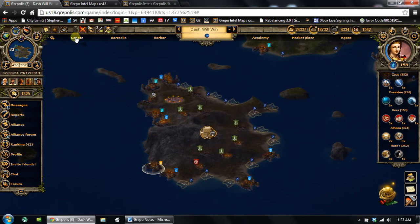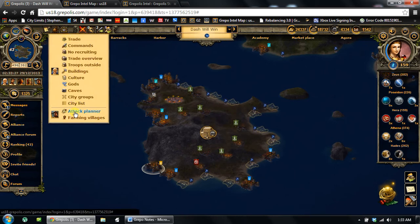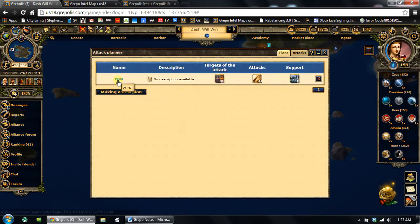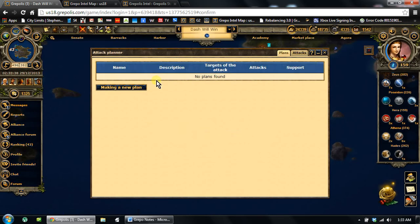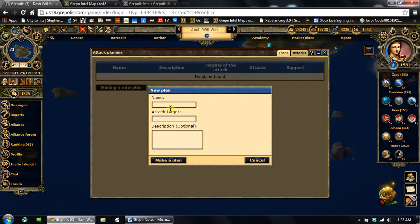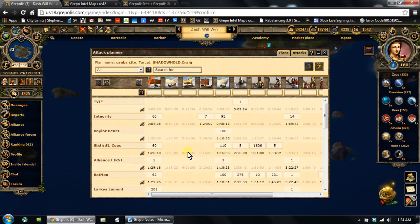So 11:05 is my time. Let's go look at how this works. Scroll down to the Attack Planner here — it's going to pop up. I've got an attack plan in here now for Xeno, which was the city that JM was attacking. I'm going to go ahead and delete that because I don't need it anymore. So I'm going to make a new plan and I'm just going to call it Greb City. The attack target will populate itself once you start typing — once you get at least three letters in there. There it is: Shadowhold Craig City. It needs that to be able to populate all of this stuff.